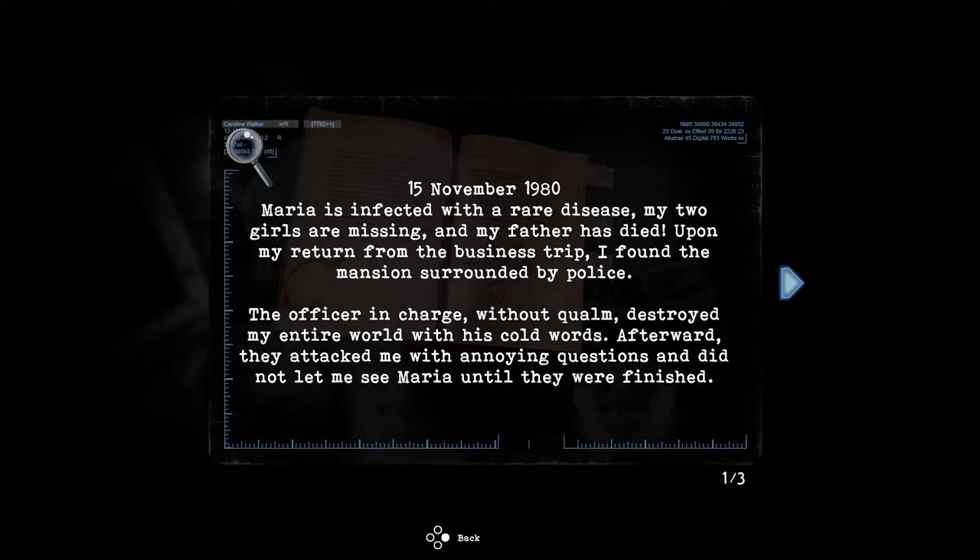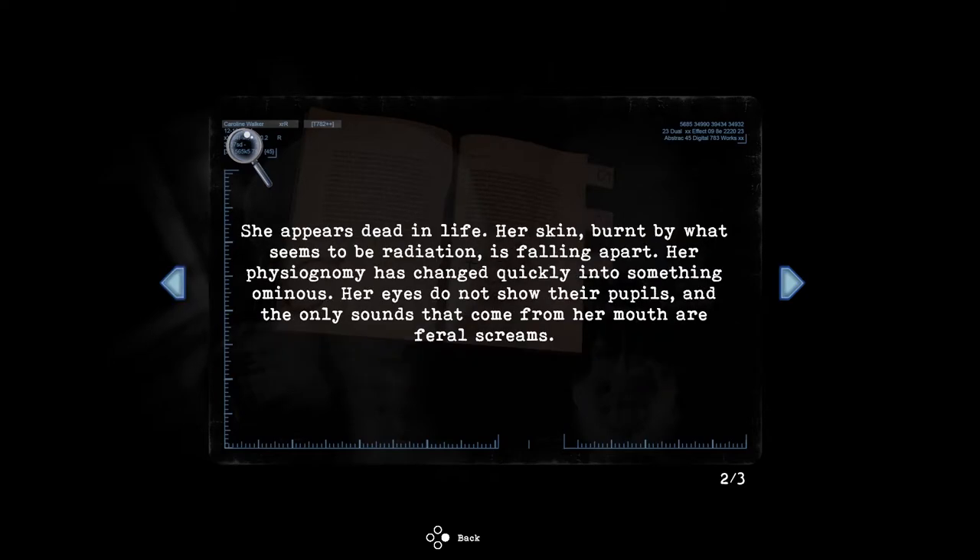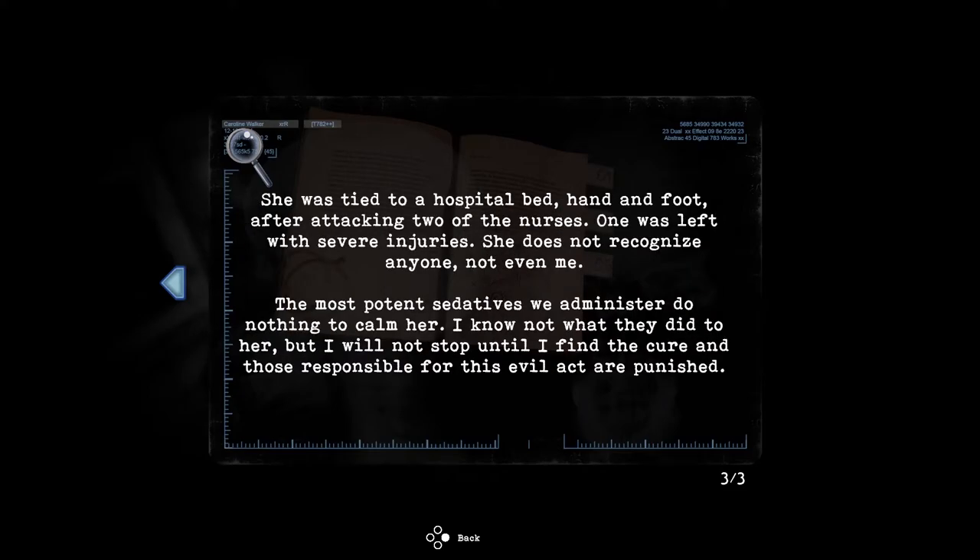November 15th, 1980: 'Maria is infected with a rare disease, my two girls are missing and my father has died. Upon my return from the business trip I found the mansion surrounded by police. The officer in charge destroyed my entire world with his cold words. She appears dead in life — her skin burnt by what seems to be radiation, is falling apart. Her physiognomy has changed quickly into something ominous; her eyes do not show their pupils and the only sounds from her mouth are feral screams. She was tied to a hospital bed hand and foot after attacking two nurses. The most potent sedatives we administer do nothing to calm her. I will not stop until I find the cure and those responsible for this evil act are punished.'